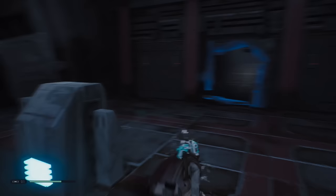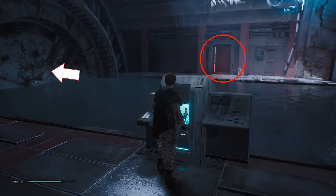So let's go ahead and go back to the console over here, and we're going to tell BD to charge it up. There we go. Now you notice the door is open, but also the generator on the left has started spinning again, or the turbine.